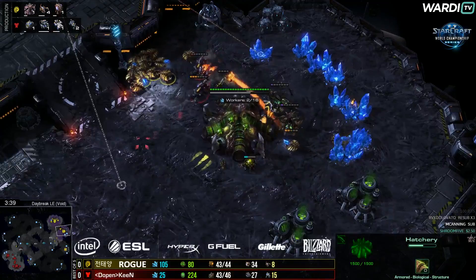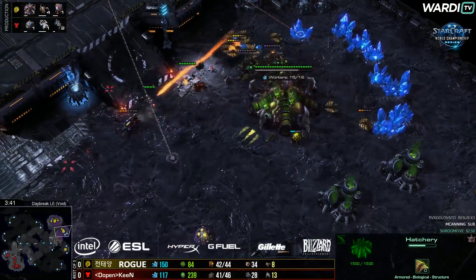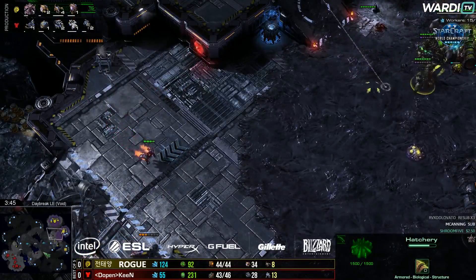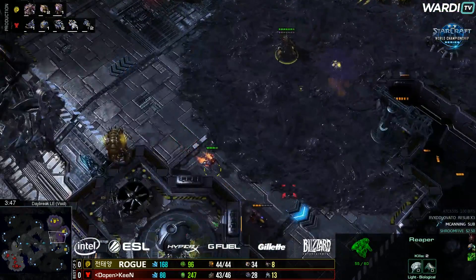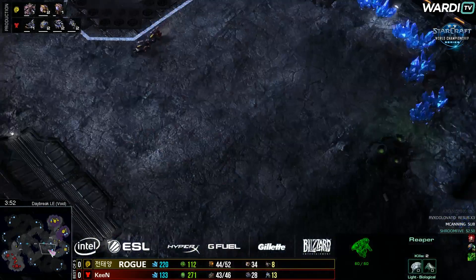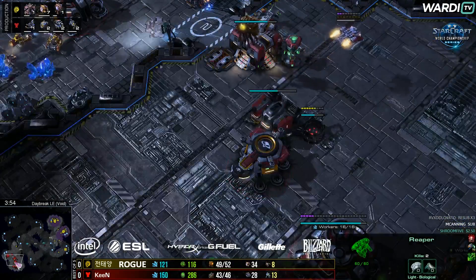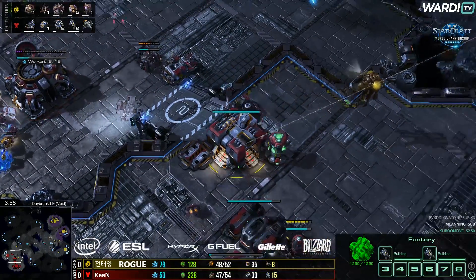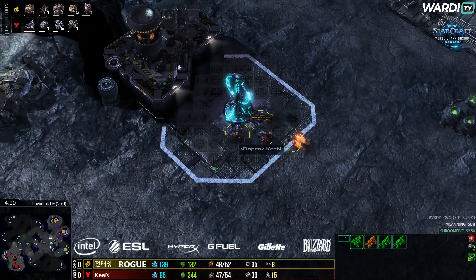These two Hellions are going to start running by, looking to pick off a couple of things. He keeps these Hellions alive a very long time despite the lack of health on one of them. A Grenade helps with the Hellion, and Rogue gets away. Keen's got a bit of an interesting dive there, because he kind of loses the opportunity to do a lot. Now he's only on three Hellions as he looks for the drop very shortly. The Overlord sees the drop coming in — a really good amount of information for Rogue.